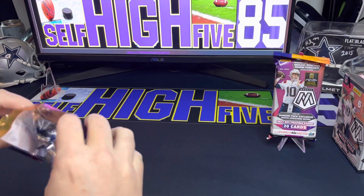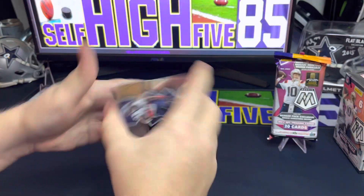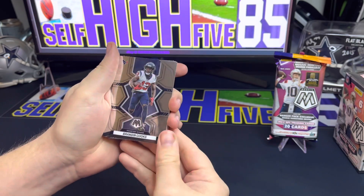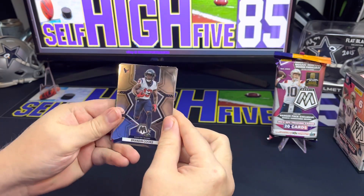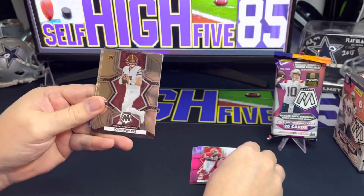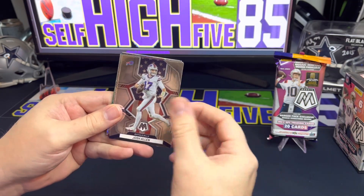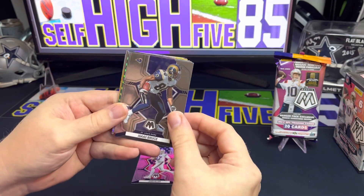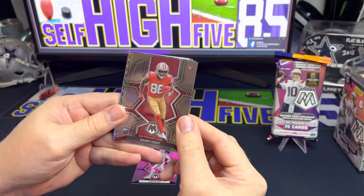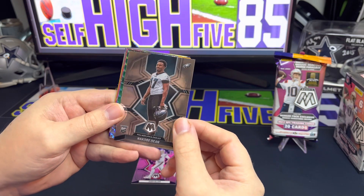All right, so if you haven't seen this year's Mosaic, I have put out a video where I got some hobby breaks, but this is the first time I've actually bought some of the retail. Here we go — that is Brandin Cooks, Tony Gonzalez, we got Carson Wentz, Elijah Moore, Allen Robinson, a Josh Allen with the red white and blue, Isaac Bruce, and then our first rookie is Danny Gray for the Niners. Next one is Nicobe Dean for the Eagles.